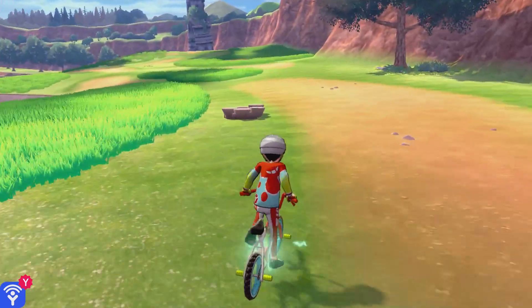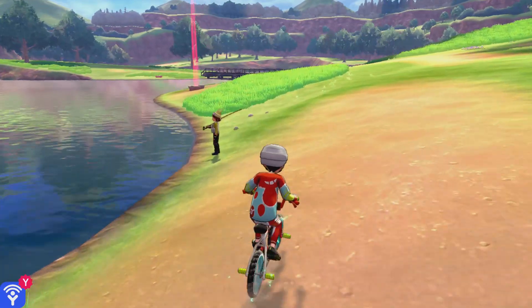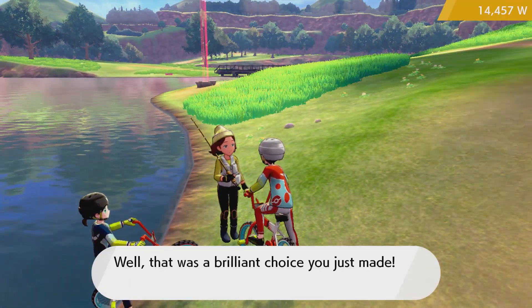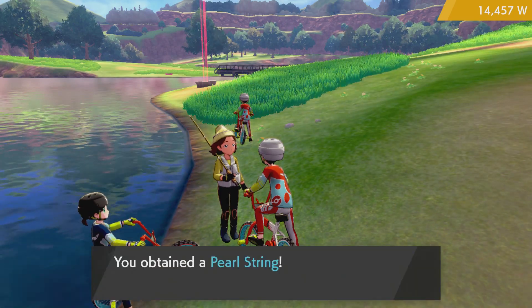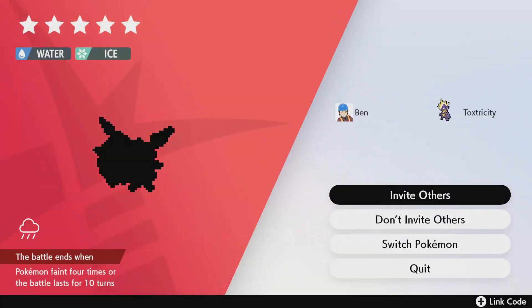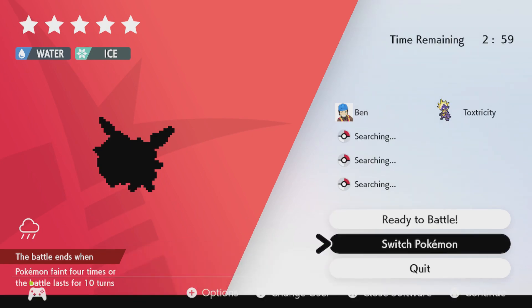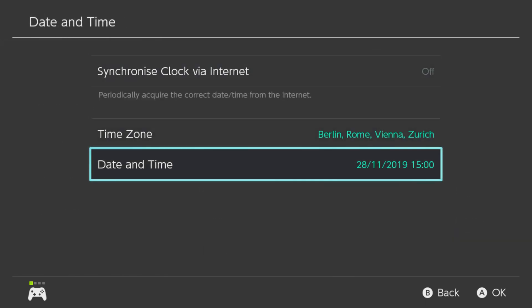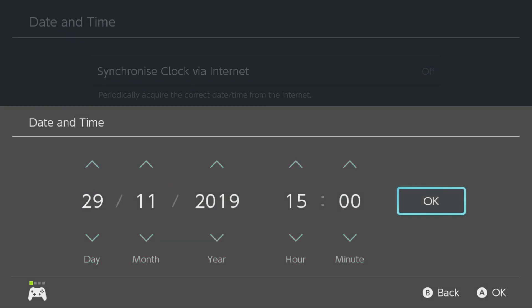What we can do now is go to an active Pokémon Den and do the trick I showed you in my last two videos. We look inside and invite others. Then change the time in the system settings: System → Date and Time → Date — one day up.